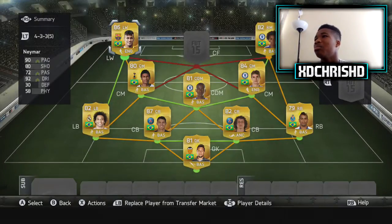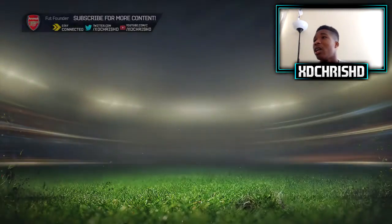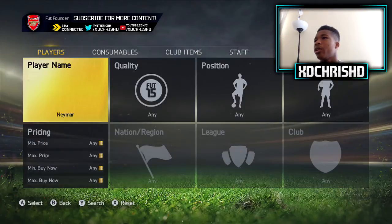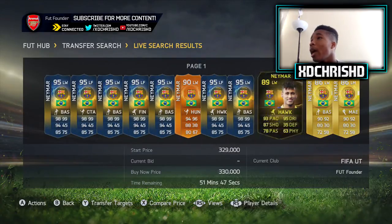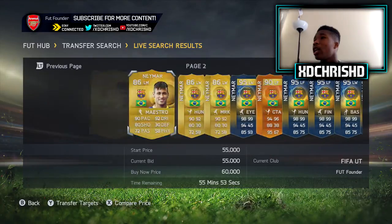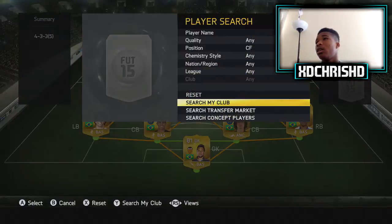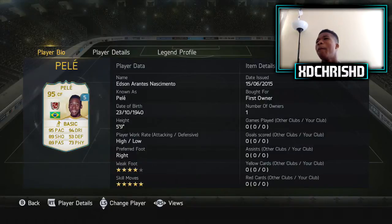Left wing — first Neymar, but he's downgraded. If we go to the market right now... no way, he needs to be extinct. Centre forward: the one and only Pelé. Boom!